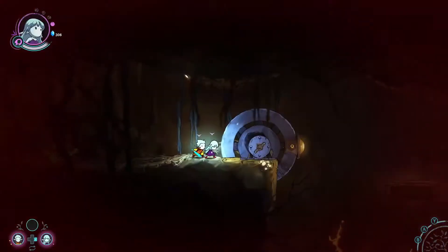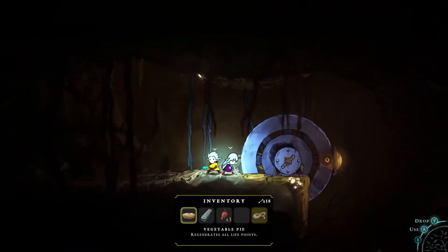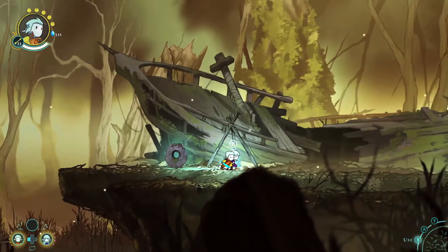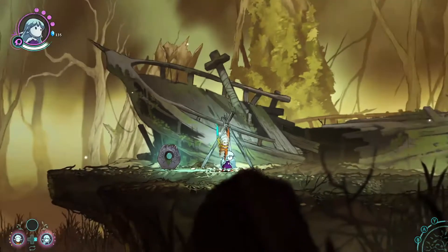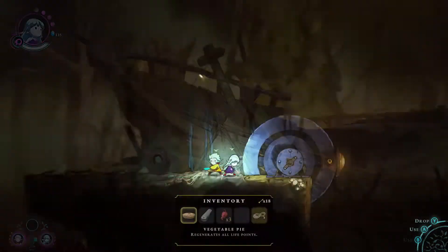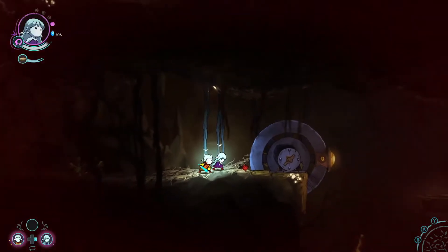One more complaint is the inventory system. All three characters have separate inventory systems, so when you go to cook — and cooking is very important in this game, where you make different healing products from ingredients picked up throughout the world — it's frustrating having to navigate between three characters when shopping or cooking. You can put ingredients in the cooking pot and switch characters to add more, but this small workaround doesn't make up for the rest of it.